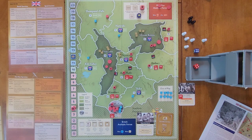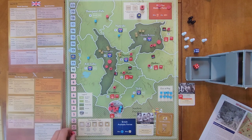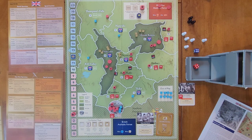Taking Nairobi control reduces political will by two because it's two population. Now they pause their Rally to perform Supply: gain one resource for each base in Nairobi plus one for every other base connected to Nairobi by a path of spaces with resistance or a guerrilla. Abadares and Mount Kenya are connected, for a total of three resources. Resources went to zero and now go up to three.